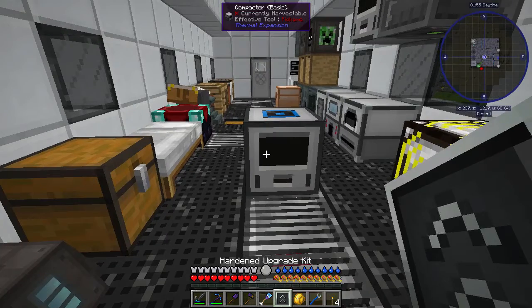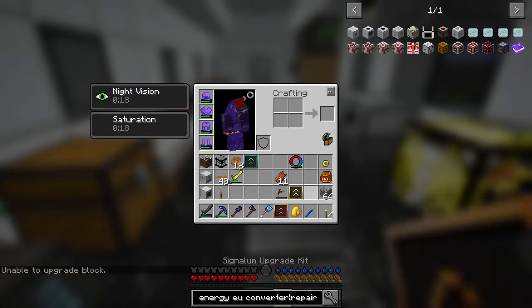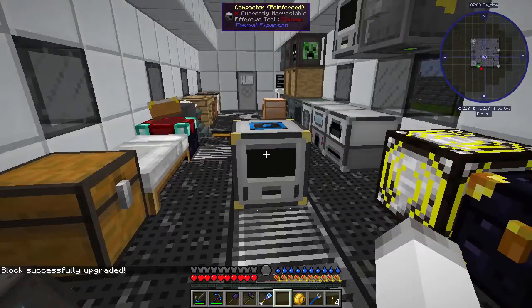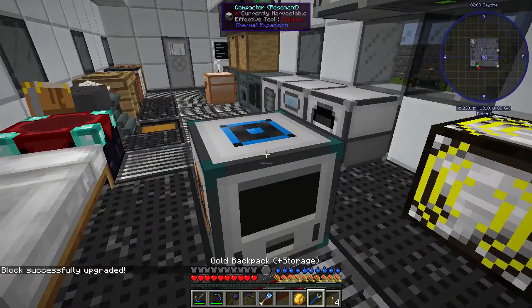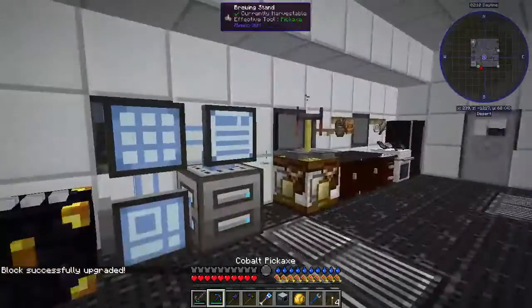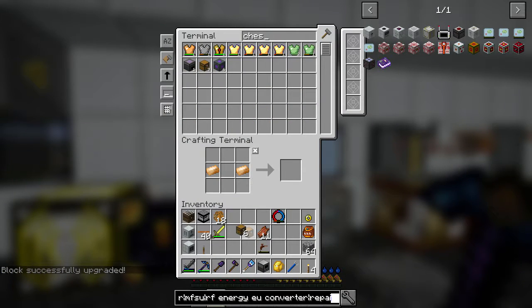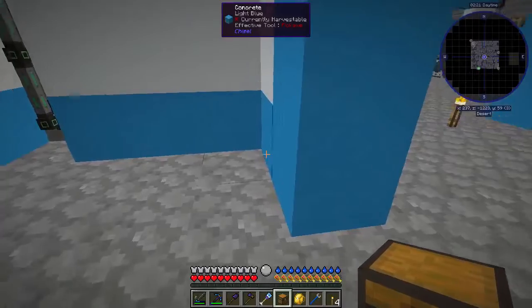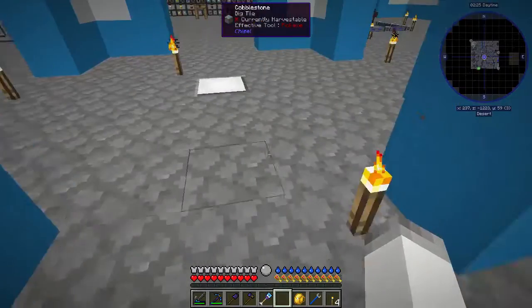We have a compactor here - we're going to make it, set it down, and upgrade it: enforced, signalum, and then enderium. Perfect. We can get rid of that for now. Let's get a chest and put it down there with it, just trying to get everything together. We'll set this guy up once we're ready for it.